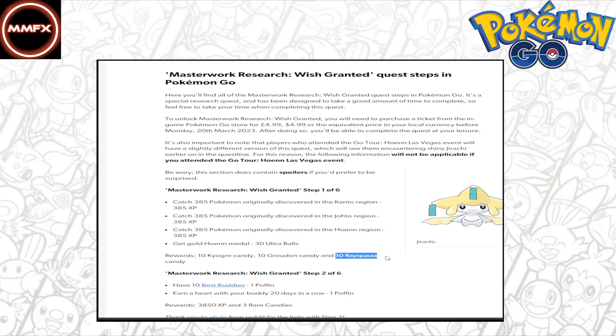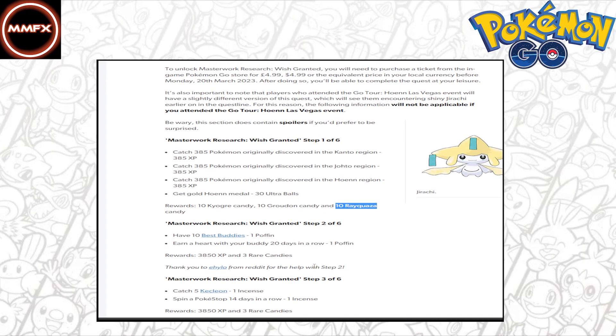If you do this, you will get into the next step, which is what we are going to talk about today. So, the requirement is to have 10 best buddies. I personally haven't really used the buddy system features that much, because I didn't really get it. Obviously, you get hearts from playing with your Pokémon, feeding it, that kind of thing, but I didn't really get how to do it fast enough to finish research like this.